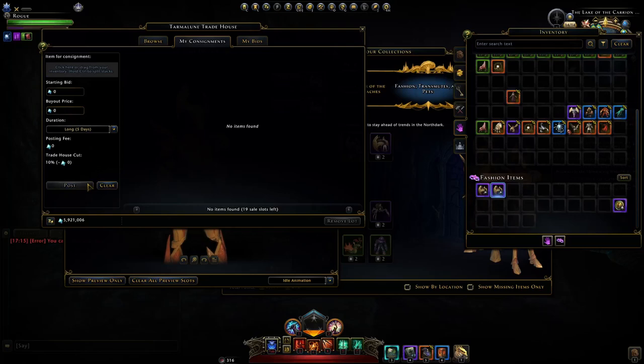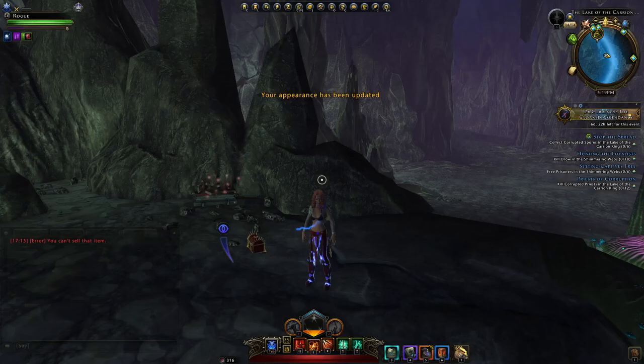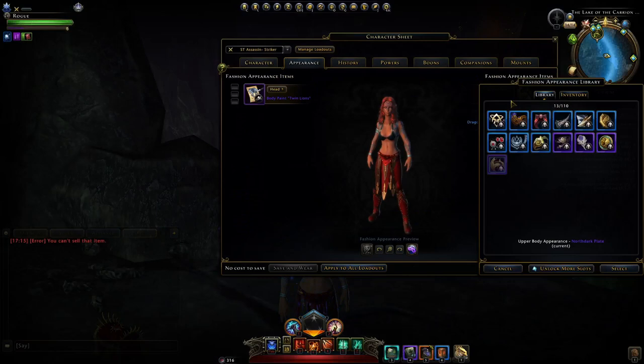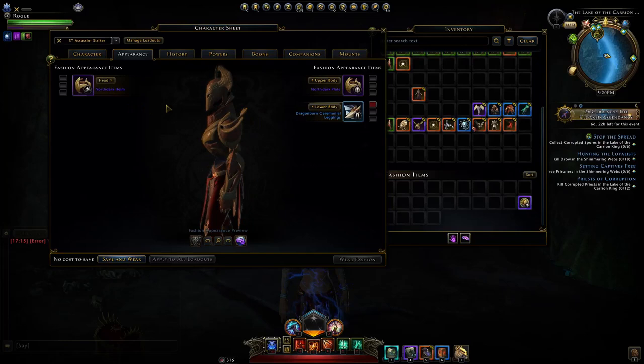Going to my appearance tab, we can equip this fashion — but it didn't seem to change anything and appeared invisible. Converting the headpiece actually makes it visible. So it was just the armor piece that was bugged, showing your body as invisible. If you want to look like weird animated armor, go for it.